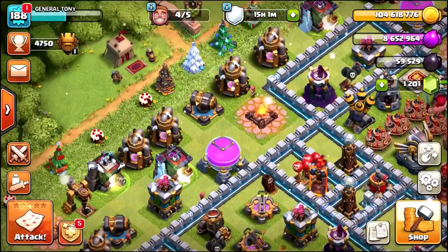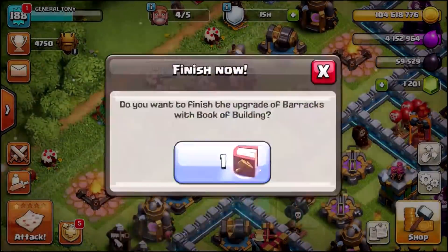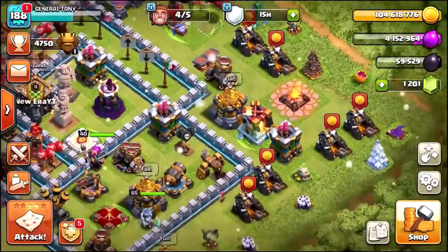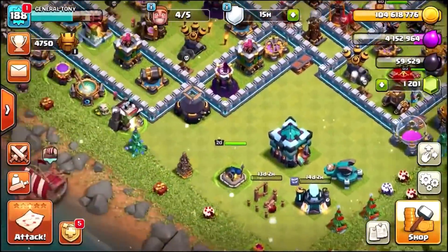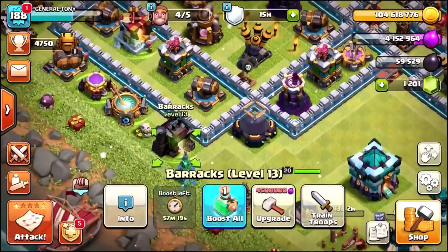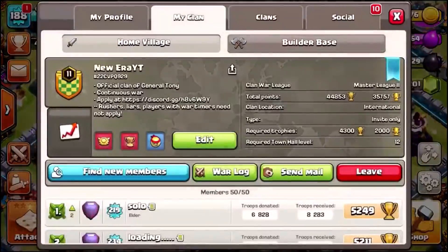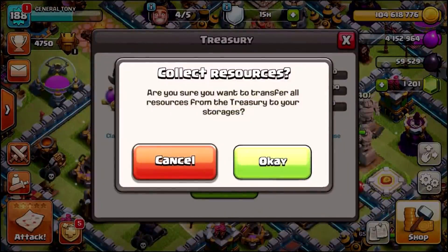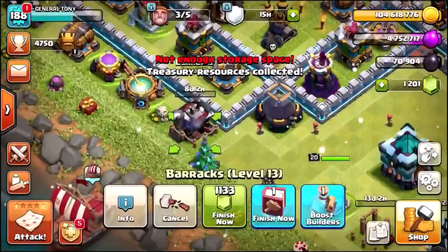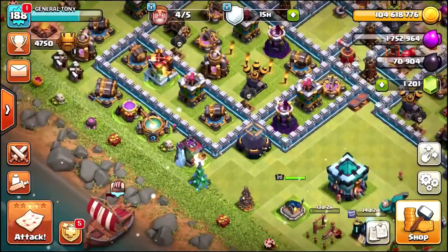There's the second barrack. Let's go over to the third barrack and upgrade and max that one out as well. Then let's go over to army barrack number four. There it is. We actually need a tiny bit of elixir — I think I've got some in my treasury. So we didn't even need to use the rune of elixir. All four army barracks are now maxed out, and every single one is level 14.